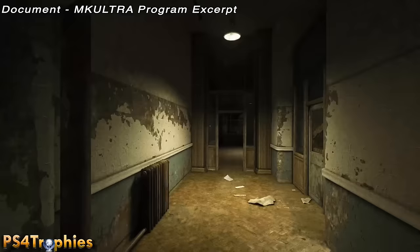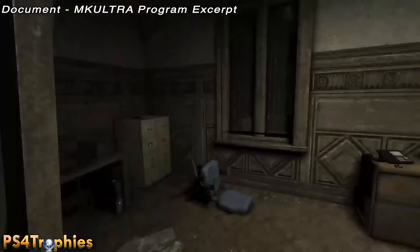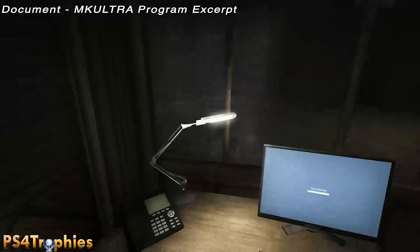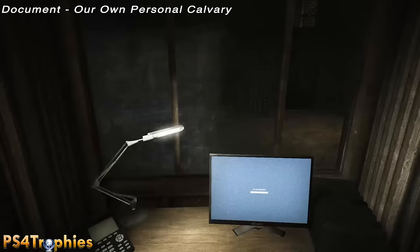We are doing the notes and documents in the chapter called the courtyard. Before you go outside to the actual courtyard, you're going to have this office to the right — go in here and find the first of four collectibles in this chapter. There are only four, which is good because it's really hard to navigate in the dark.